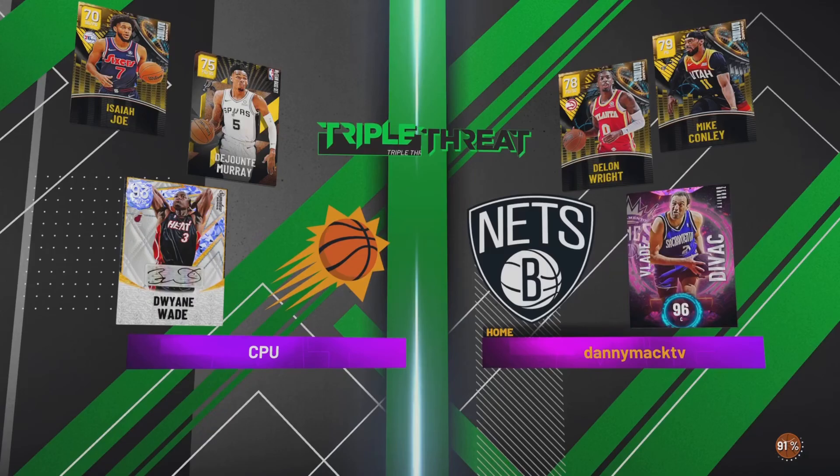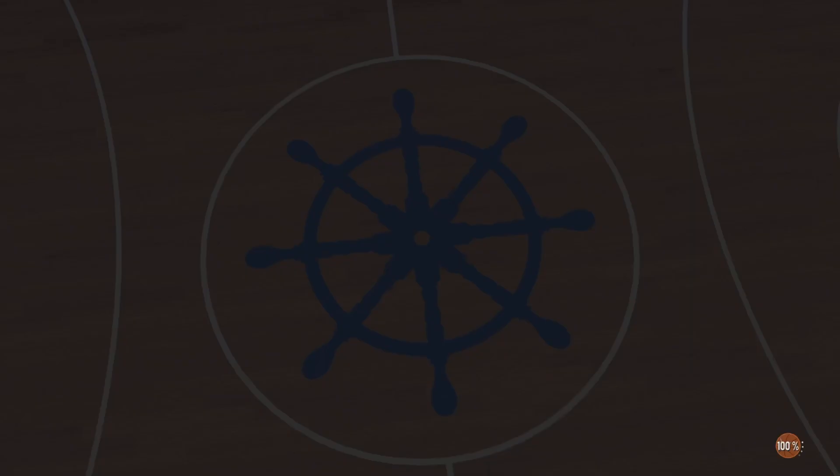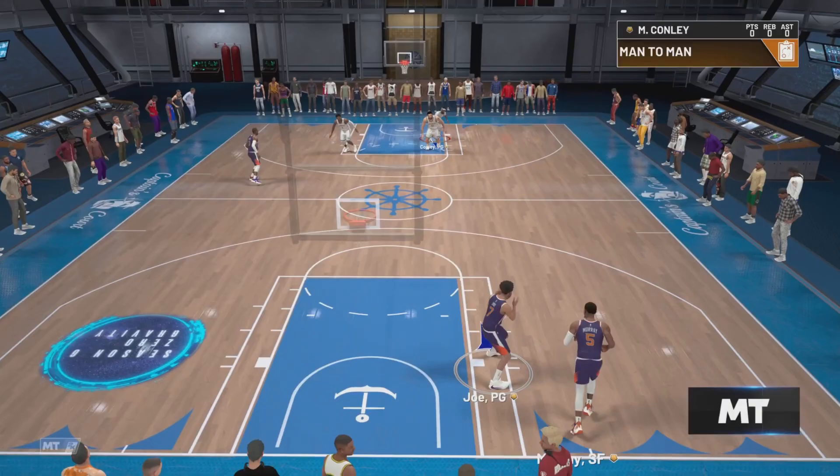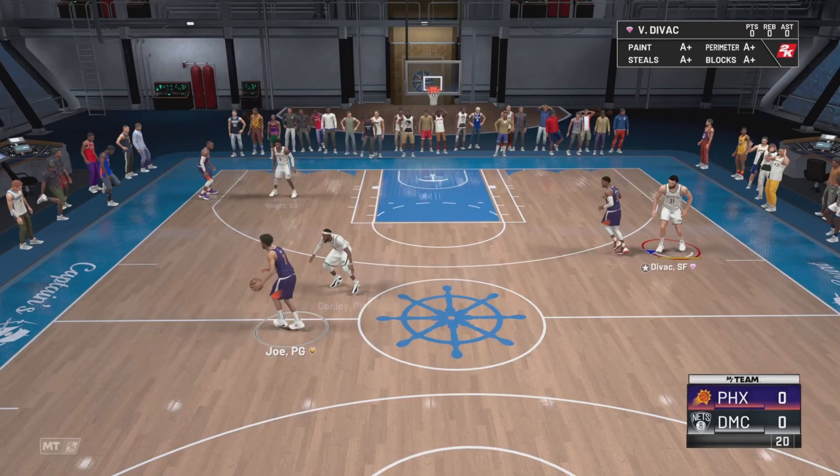We got D-Line, Mike Conley, and Vlade again. We got six last game — let's see if we can get those other four. This time we're going up against Dwayne Wade, DeJounte Murray, and Isaiah Joe — no bigs yet, still no bigs in these two games.